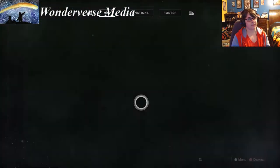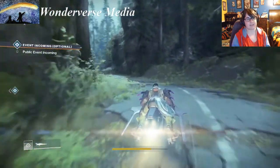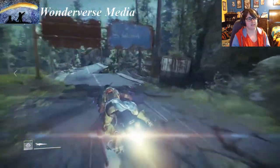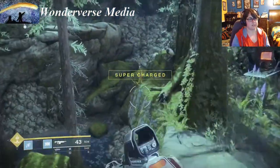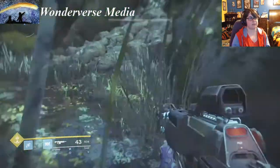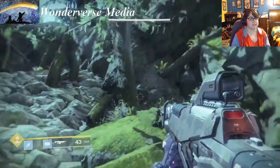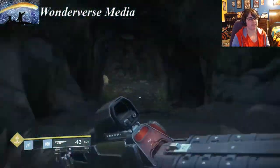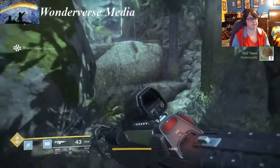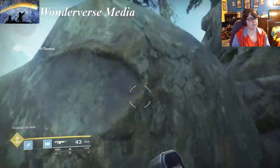The first two in the Gulch are right here — not too difficult to grab, though they might be tricky to find. You're going to want to climb these rocks right here — I go this way, a little easier — and there's a little cave to come into and pull chest one from the Gulch, pretty easy.